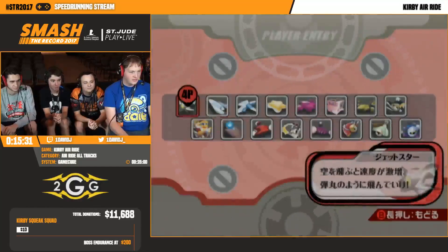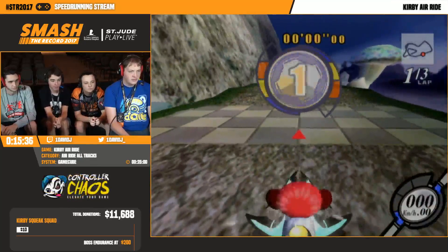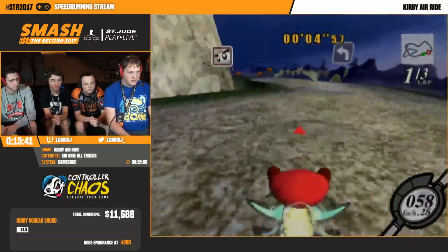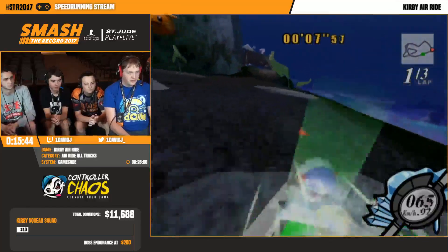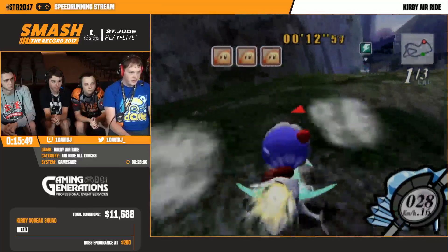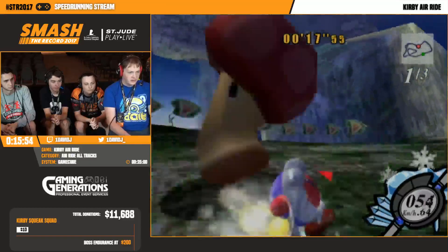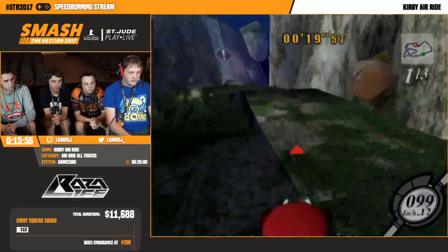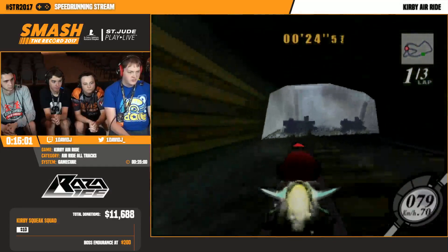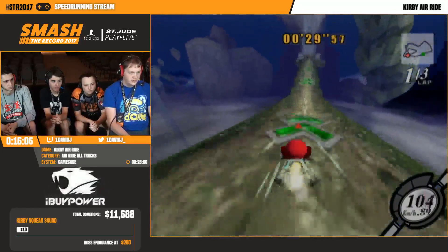Up next is Celestial Valley. I'm going to be using Jet Star here. Wheelie Scooter's the other option and it's a little bit faster overall, but I've been more consistent with Jet recently and wanted to show it off because it's really cool. The main thing is whenever you catch air, you get a burst of speed - we call them Jet Dashes, it's like an intended mechanic of the vehicle. The speed falls off fairly quickly in the air, but a lot slower on the ground. So we get it and then instantly drop to the ground again, and use that speed to get even more Jet Dashes from little bumps where we wouldn't already.